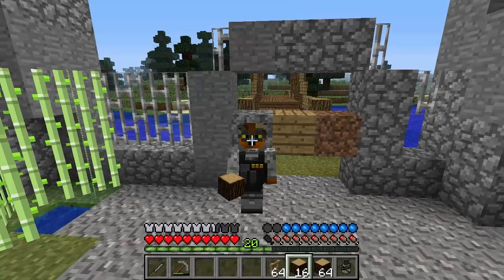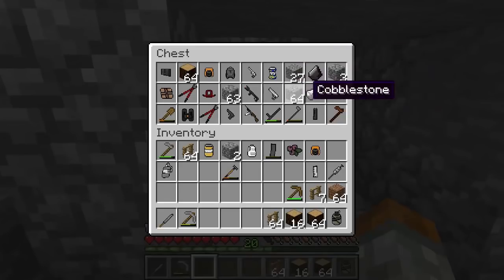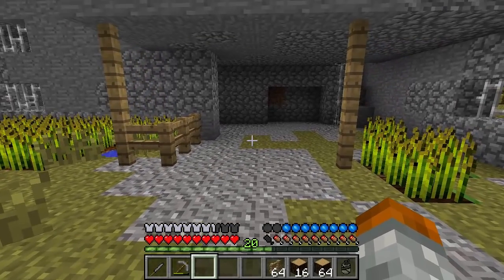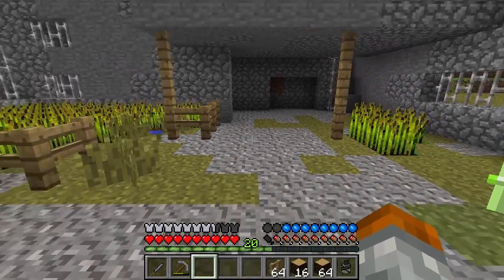We are really running low on chest space, and it's not really the best to just have everything in one chest like this. So because of that, we're going to go and expand into the other building down there by building a safety type wall, which is going to be similar to the prison from the last season of Crafting Dead Survival.